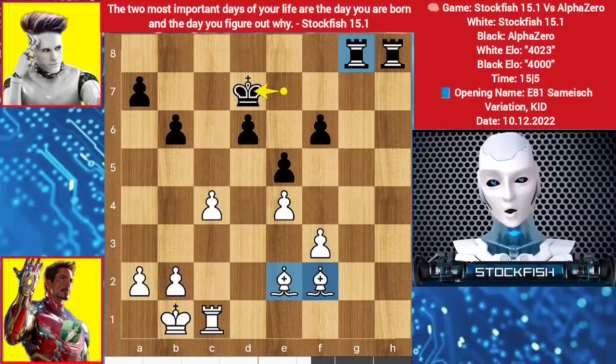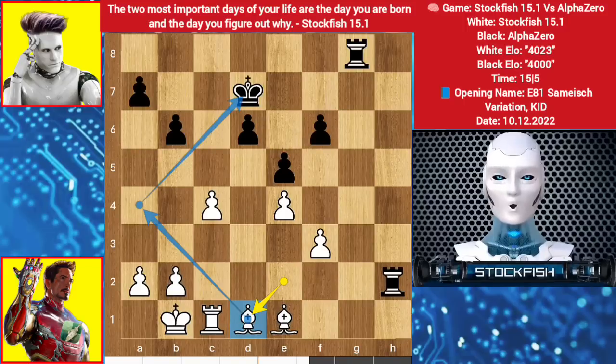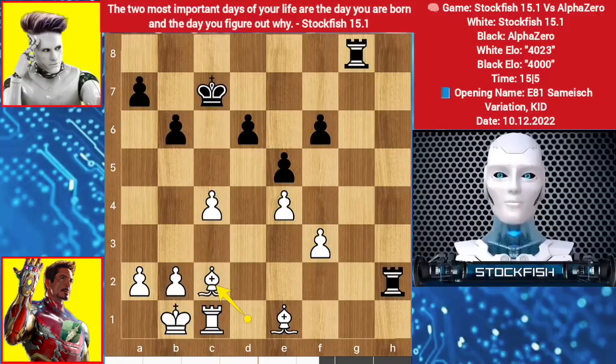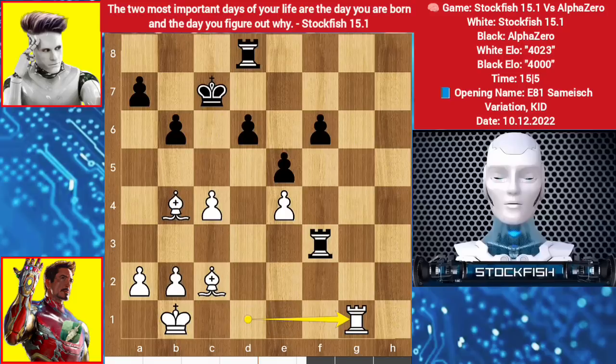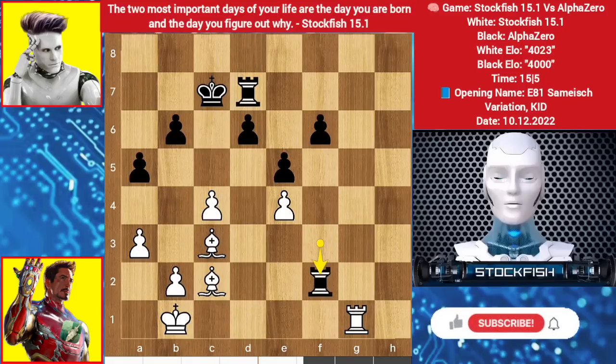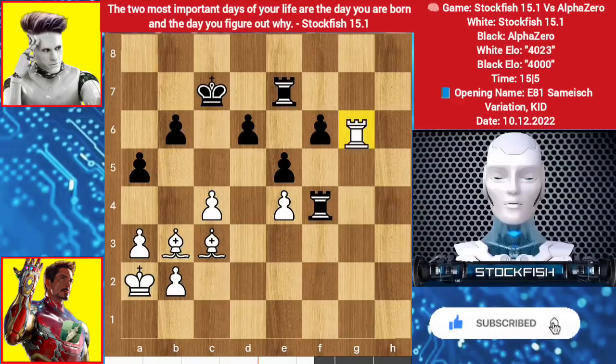We have bishop pair for a rook. Bishop goes to d1, threatening this. We have king c7, bishop c2 to d1.